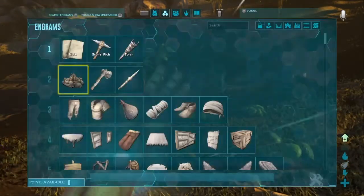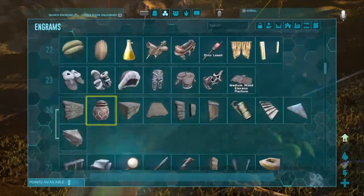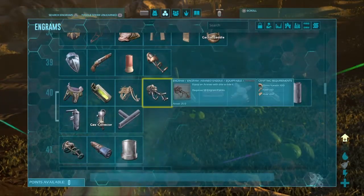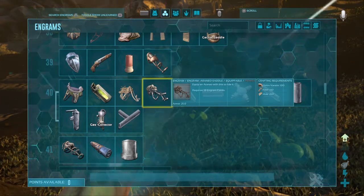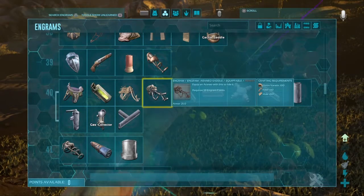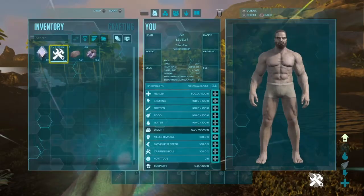First, I'm going to start with the saddle requirements. If you go to level 40, you will see that the spider saddle is right here. It requires 100 chitin slash keratin, 140 fiber, and 260 hide. Shouldn't really be too hard to get.